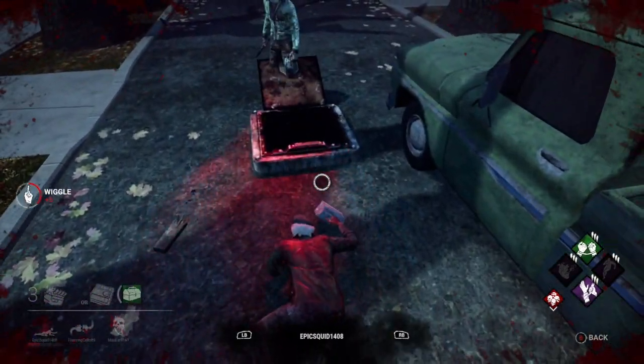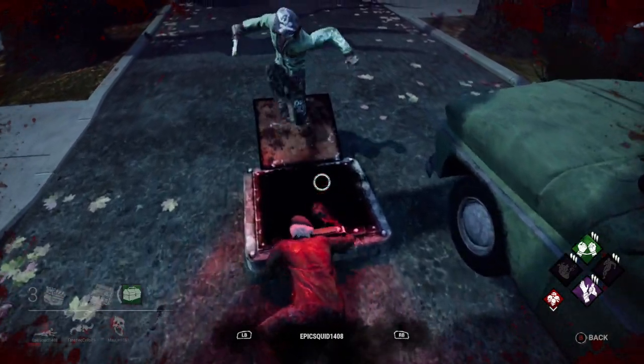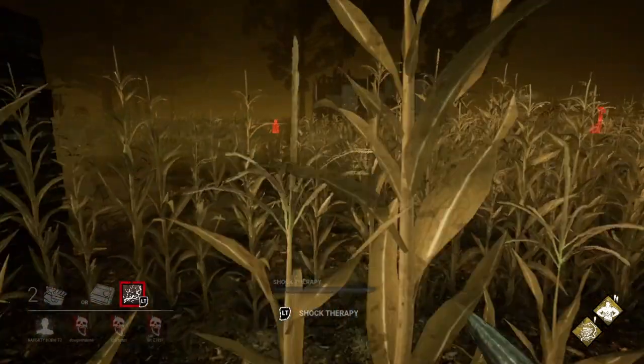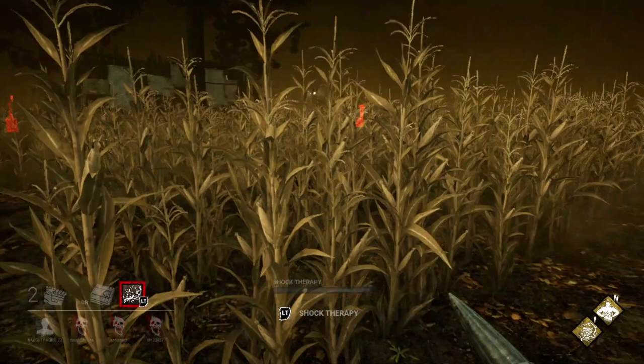In this clip, the killer knows where the hatch is and is showing the survivor, but is not willing to let them use it. I've frozen it here because I really want you to listen out for the sound of the hatch - it is the same sound you hear as a killer or a survivor. It gets louder as you get closer and quieter as you get further away. So as you are running around the map, if you hear this sound you really do need to hone in on it and go towards that direction, because the hatch will be there. Listen carefully.